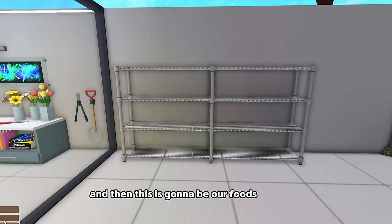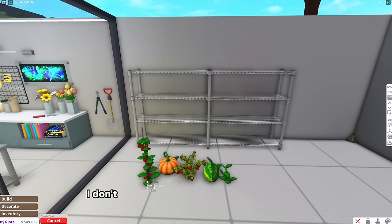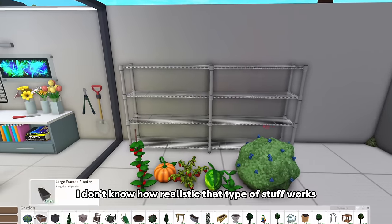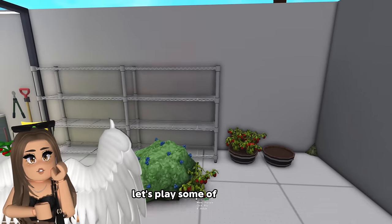And then this is gonna be our foods area. I want to use like actual foods that we can actually harvest - I think that would be super cool. I don't know if these will actually grow or not in the darkness in Bloxburg. Let's see if we can grow some stuff in here. Oh my gosh, it works!